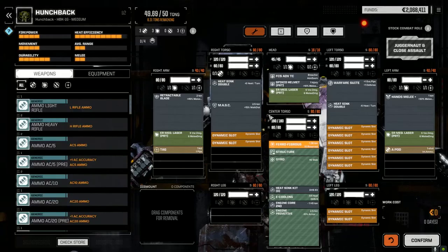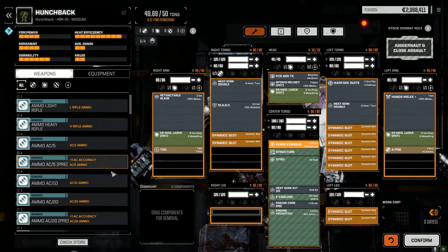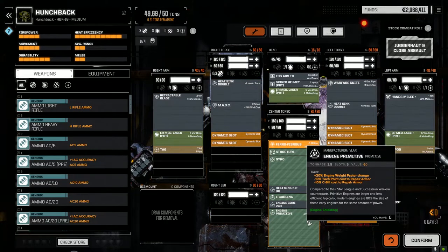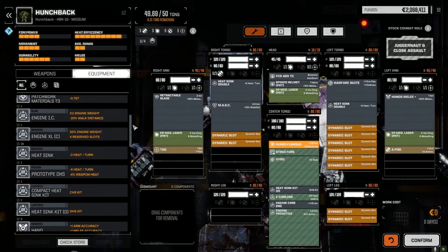We've got this guy as a punchback and he's working really well right now. But it's got that primitive engine - adding two and a half tons, minus 10 armor protection. To repair armor it's cheaper to repair, plus 20 engine weight factor. So we're going to do a couple of things today.